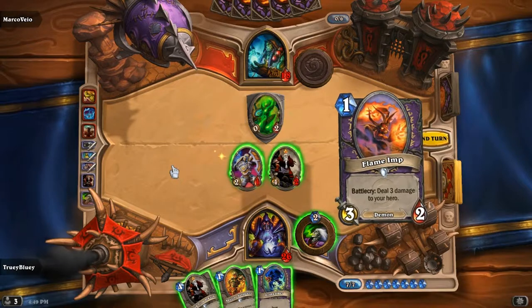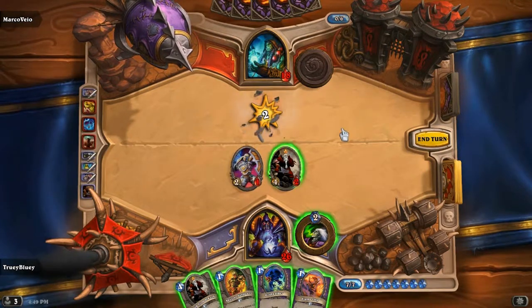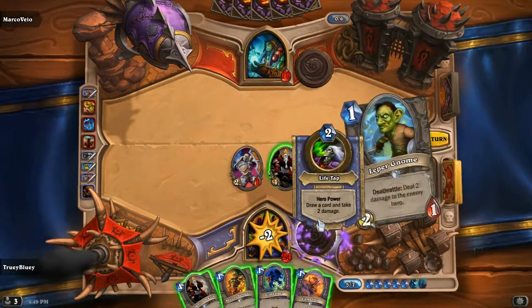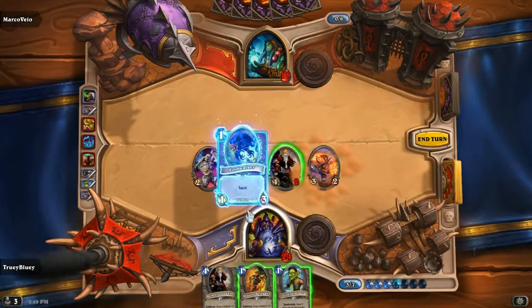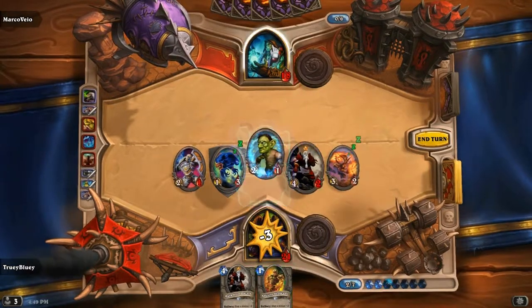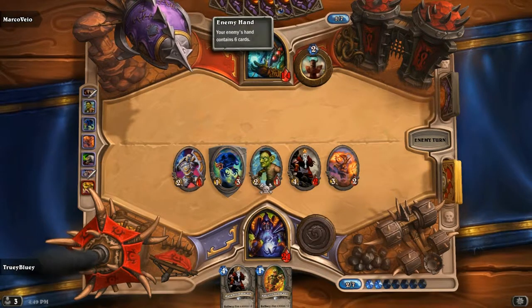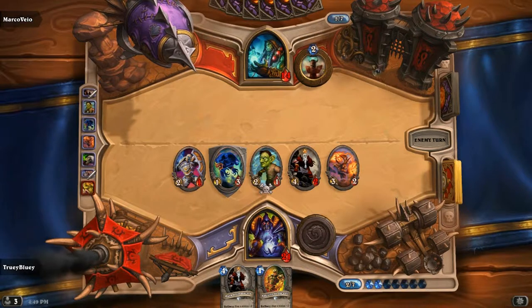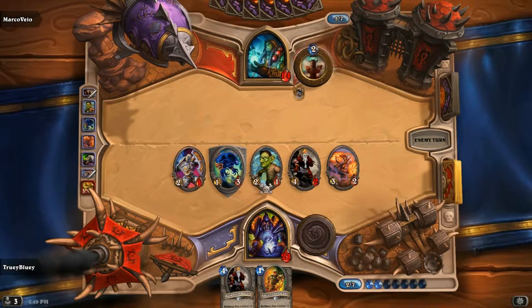Alright, let's do this. Flame Imp is still really good here. We'll kill this first, obviously, then tap. Then play Flame Imp, Voidwalker, and Leper Gnome. We'll attack. If he has a second Lightning Storm, it's not in these five cards here. If he has it in the last card, we're in pretty big trouble, but we'll see if he has it. If he doesn't, we pretty much win.